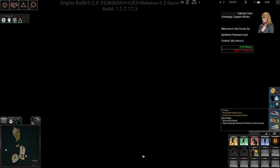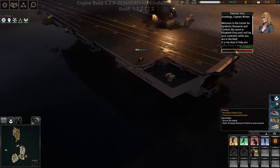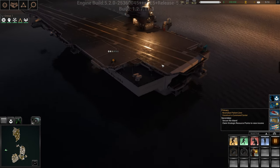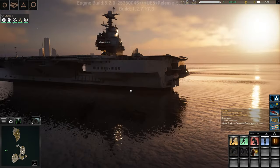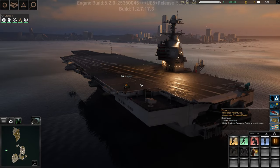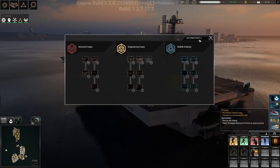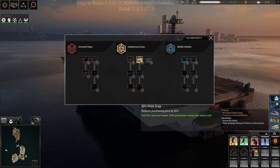Usually what I like to do when I start is first capture a circle, but I'm going to skip the tutorial and show you everything right here. You move around with W, A, S, D. Q and E switch, or you can hold the middle mouse button and scroll. F2 is your doctrine points — the more you fight and kill infected, the more you earn to unlock stuff.